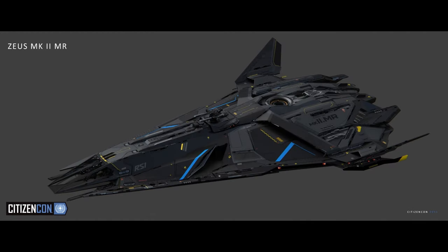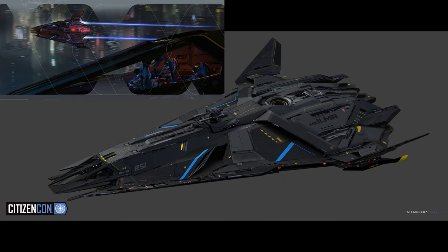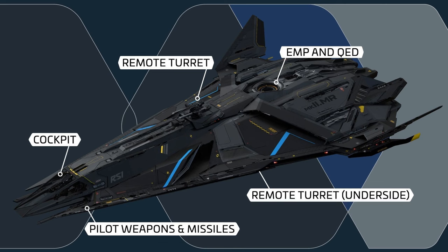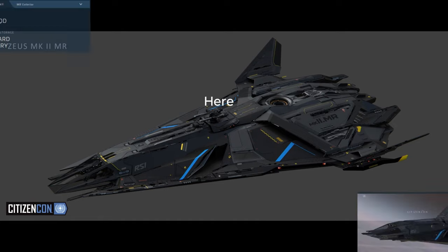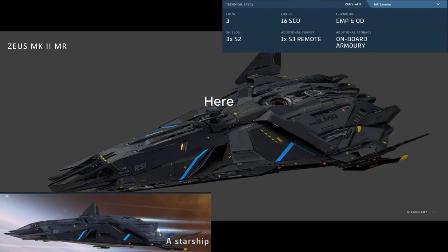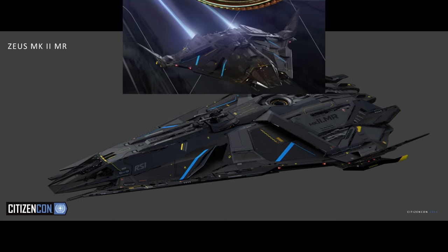The Zeus MR is designed to be a sleek, aggressive bounty hunter ship. Its black paint helps it hide in the shadows whilst hunting down targets. It comes with an EMP charge and a quantum dampener to allow you to catch and disable ships. It has an added second forward-facing remote turret on top for more firepower, but it only comes with three size two shield generators instead of the four the ES comes with.